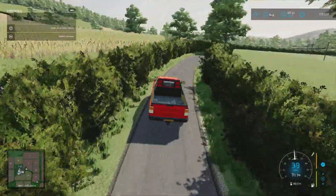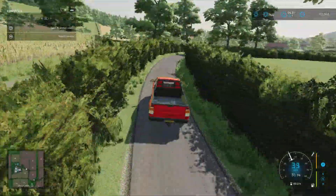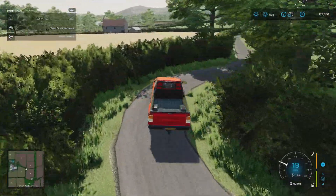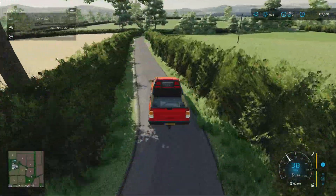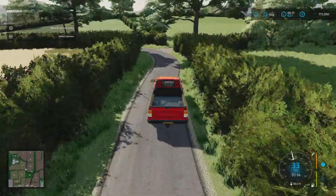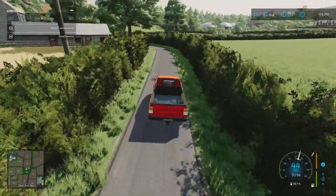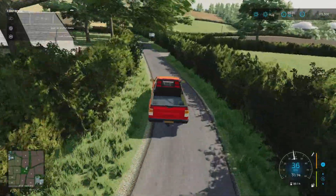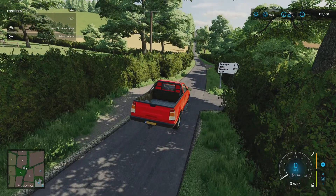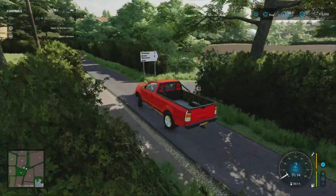We're heading south down towards the biogas plant, but if you continue on, the valley sweeps up a lot steeper and that takes you out to that bit of forestry in the northeast. I'm not going to drive all the way out there but there is forestry if you want to do logging. You can see the domes of the biogas plant just over there, so we're going to turn down here.